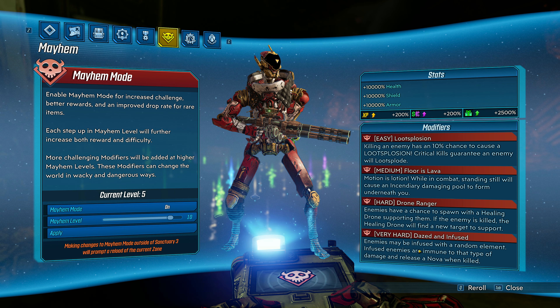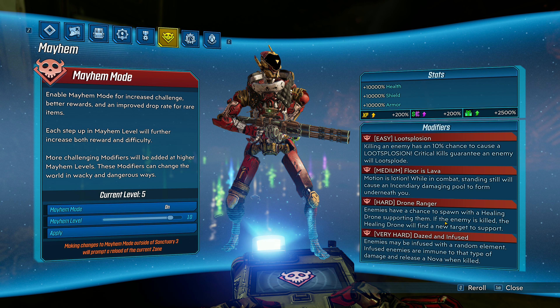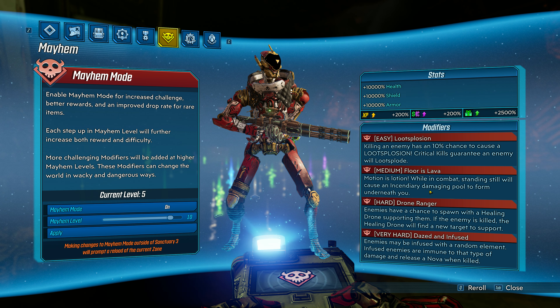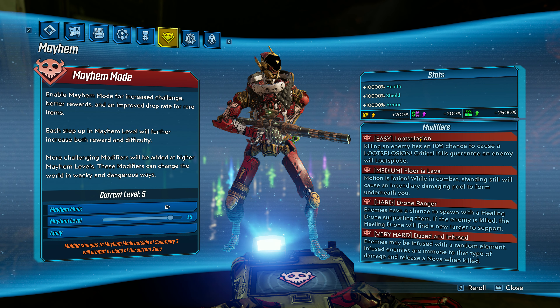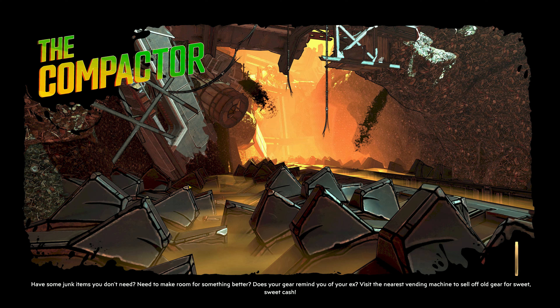Here we go — this is perfect! Loot explosion, floor is lava, and drone ranger. Those are the three modifiers. Dazed and infused means enemies may be infused with a random element — infused enemies are immune to that damage type and release a nova when killed. Drone ranger I like because you can get second winds easily. Floor is lava is great as long as we don't stand still. Loot explosion is of course awesome. This is probably the best combination I've gotten so far.